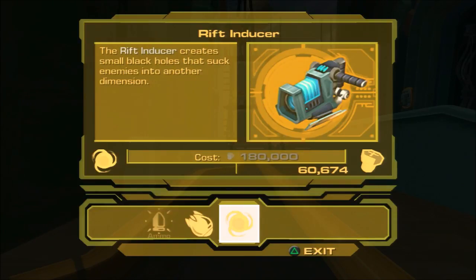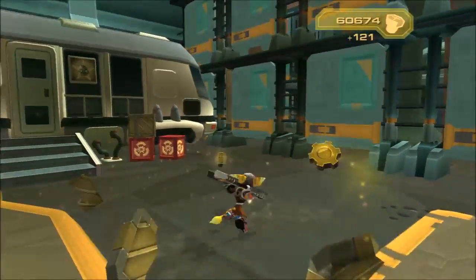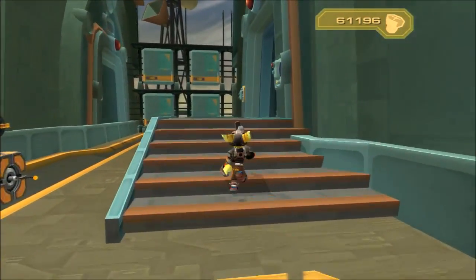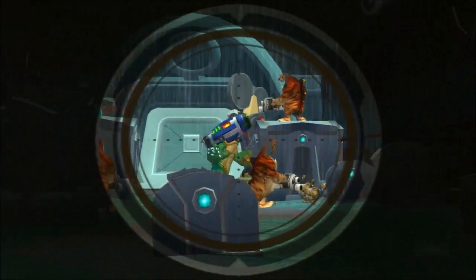We also got the Rift Inducer. The Rift Inducer creates small black holes that suck enemies into another dimension. This gun is probably one of the best guns in the main part of the game — not like the challenge run or anything like that. It's just amazing. Does so much damage, and usually I have it here, which is sad that I don't, because I wasn't really looking forward to using this.